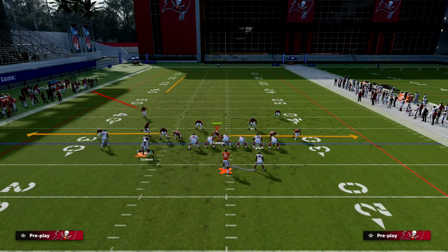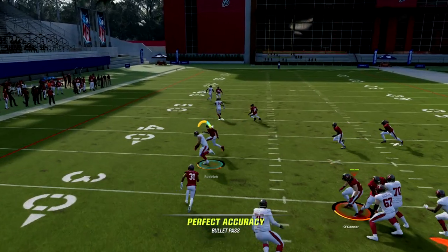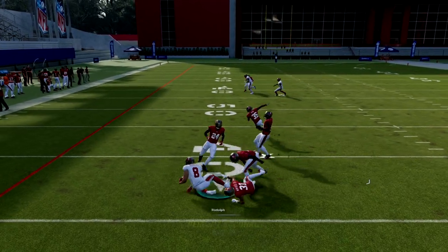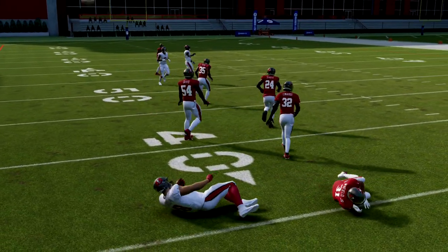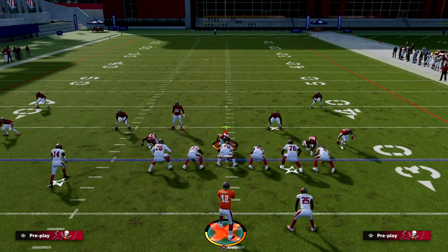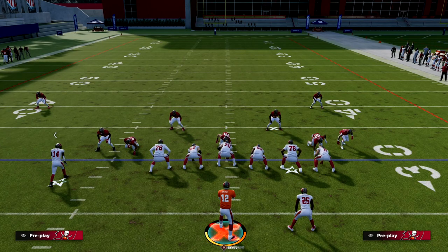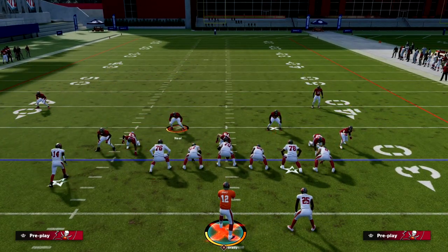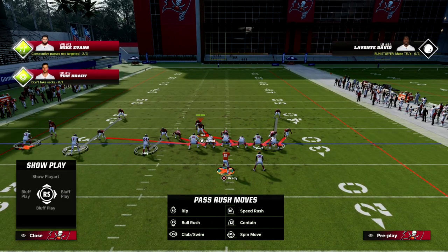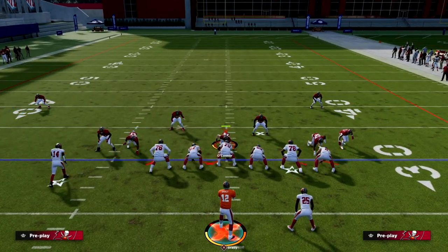If you have Short Route Running Elite on your tight end, this drag route has to be usered across the middle of the field. Their user is generally going to have to lurk underneath and come down to guard the tight end — that's the general path they'll have to take to stop this tight end.